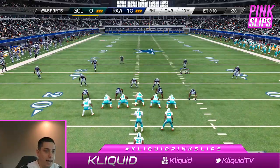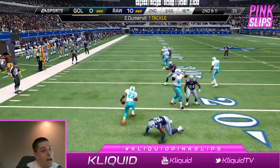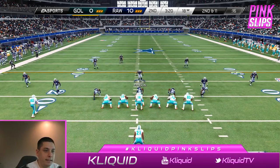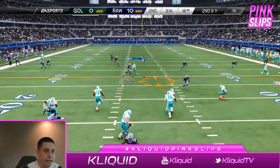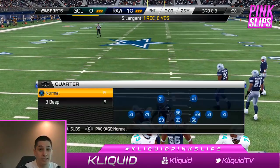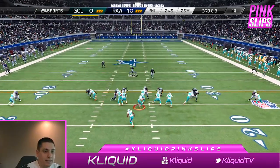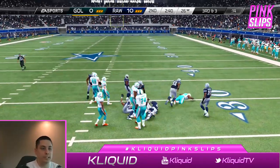Back on defense, I'm assuming he's probably gonna try and establish the run, and he does. We take him down in the backfield — I'm predicting what he's gonna do pretty well so far. I'm expecting another pass on second and eleven, and he does pass just as I expected. That was a risky throw — he got lucky because otherwise that would have probably been picked.